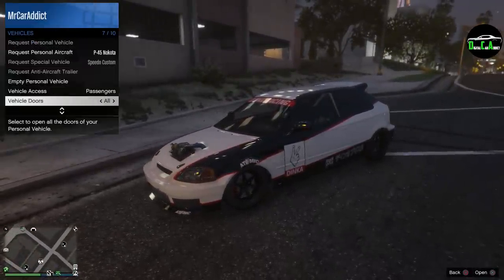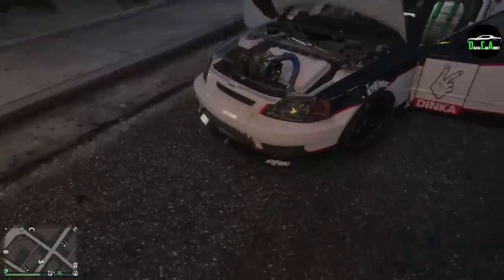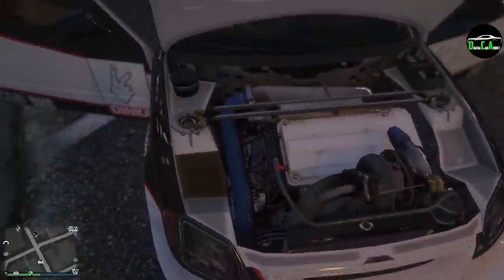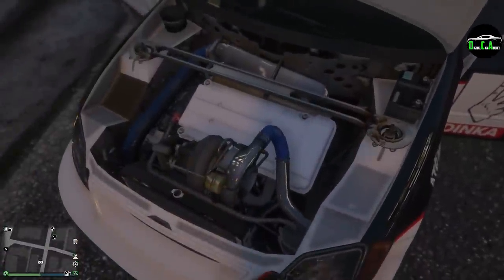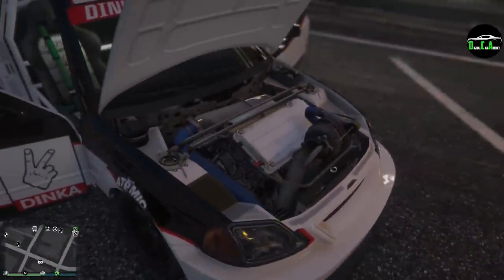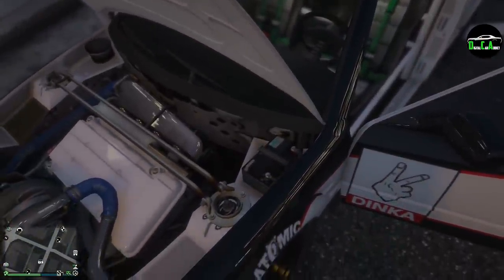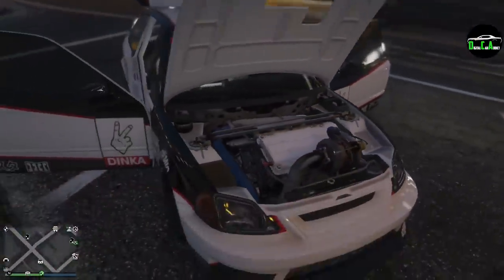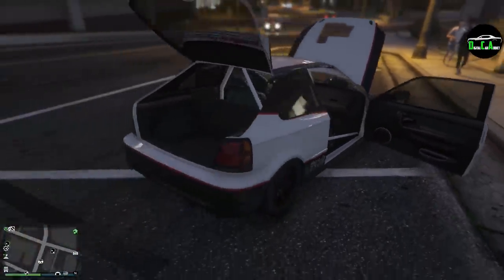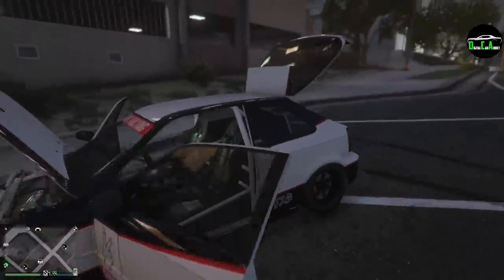Let's go ahead and open up all the doors. Everything opens up — nice. That looks crazy. You got the inline four with all the tubing and everything, and that turbo — the way they did everything is very detailed. Got the strut brace, and that's a really tiny battery — looks like a battery for a motorcycle. The hatch opens up too — not bad at all Rockstar, I think they did a good job.